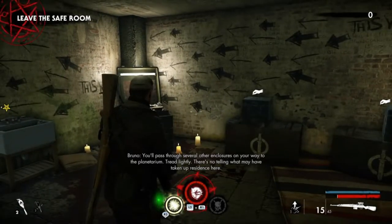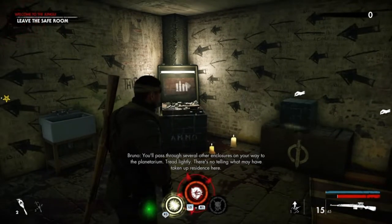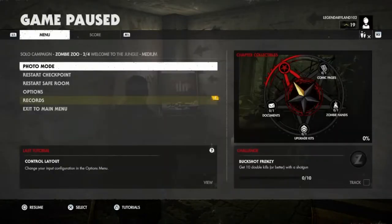You'll pass through several other enclosures on your way to the planetarium. Tread lightly - there's no telling what may have taken up residence here. Alright, hello everybody. My name is Ian Azen. Welcome back to Zombie Army 4 Dead War. We left off where we activated a blood fountain and killed all these zombies around it to fill it up with their blood. Now we're in the safe room about to go into a jungle. Hence the name, Welcome to the Jungle.